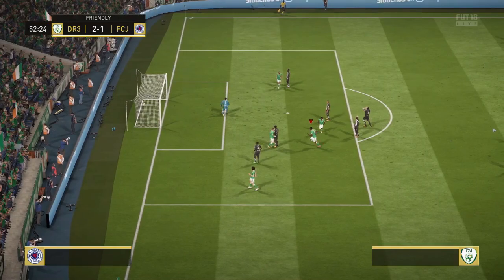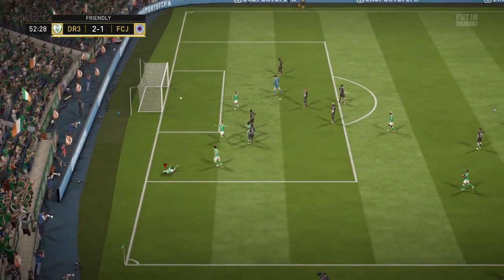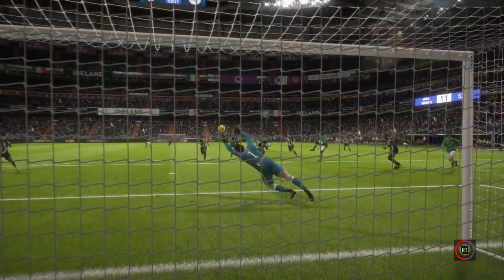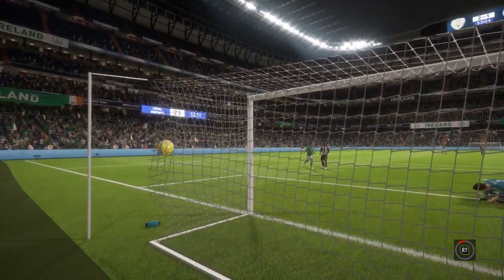Touré on the ball again, just using that strength to hold off a defender, and here we use that four star weak foot - that is not a five star weak foot, that is a four star weak foot - into the top corner. Absolute precision, extraordinary stuff really from the man.